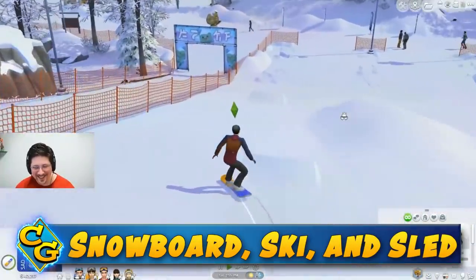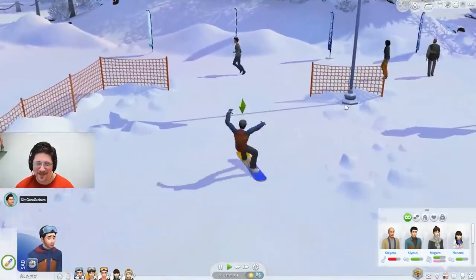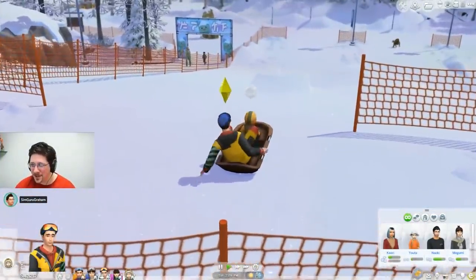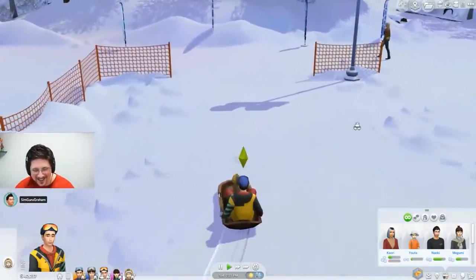We now got into the new skills. Aside from the new career, the three new skills are the main gameplay features of this pack, and they do look to be narrow in their use. When you're new to skiing or snowboarding, you can use the bunny slopes to practice.